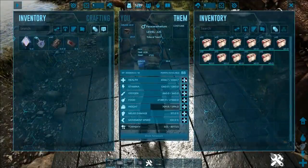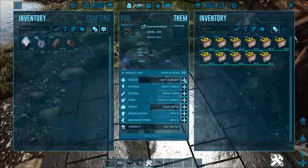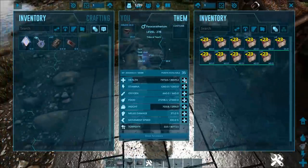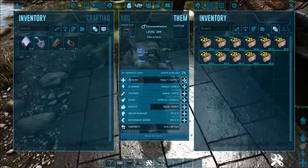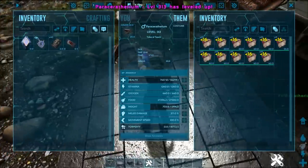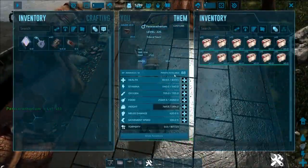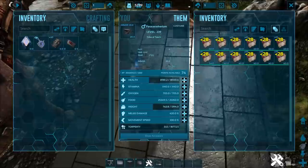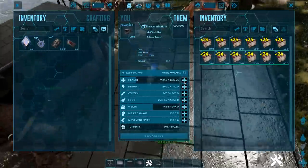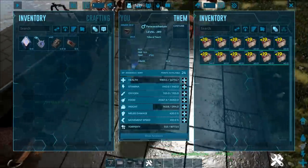Just to show you — you can get some stupid health on these things. This is a wild tame, unimprinted, and I'm sure I'll get it easily to 50k or 60k. There you go, 56k. I've seen people have these in the 100,000 range. On official servers with really good saddles and lots of veggie cakes, these things are probably well over 100k, which basically makes them unstoppable.